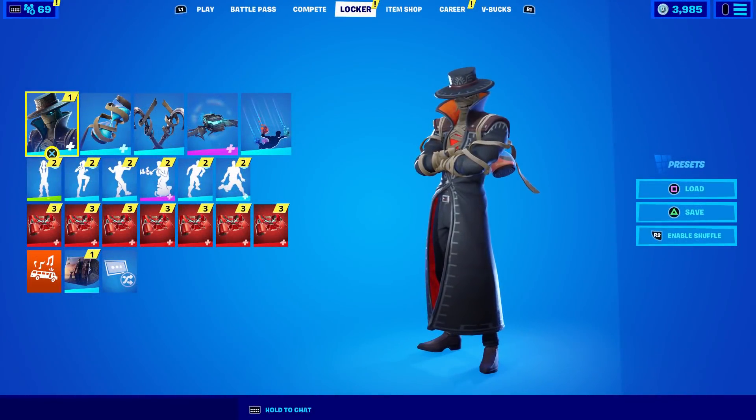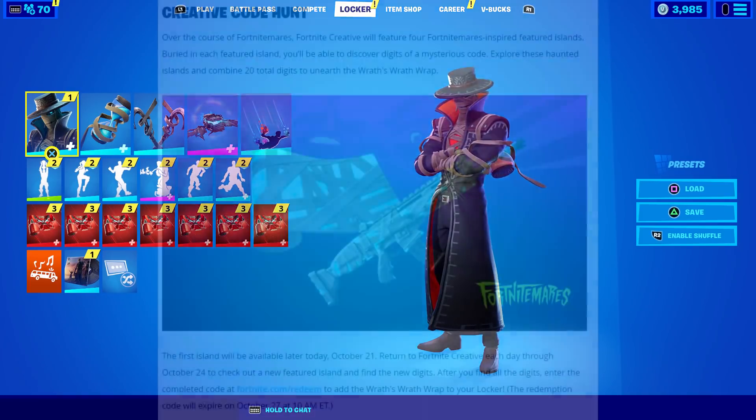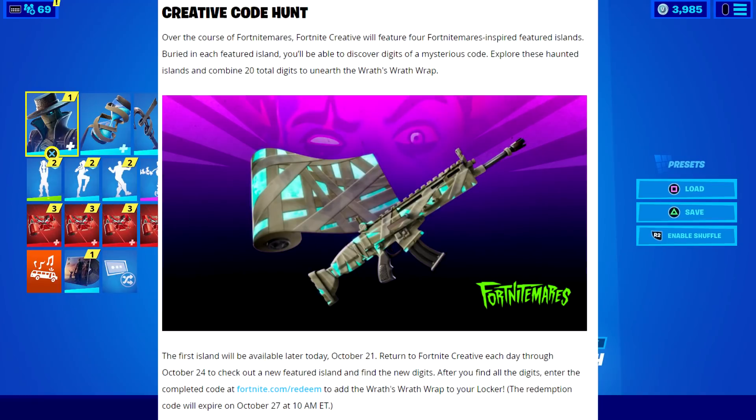I wanted to do a video on the scavenger hunt for a secret wrap that you can get by finding codes in creative mode. According to the official Fortnite Twitter account, they posted a creative code hunt. They said over the course of Fortnite Mares, Fortnite Creative will feature four Fortnite Mares inspired featured islands. Buried in each featured island, you'll be able to discover digits of a mysterious code. Explore these haunted islands and combine 20 total digits to unearth the Wrath's Wrath Rap.